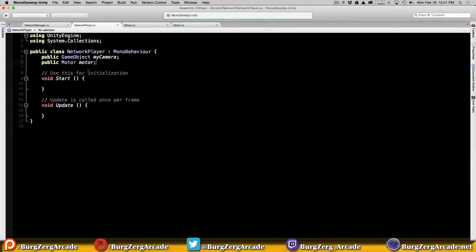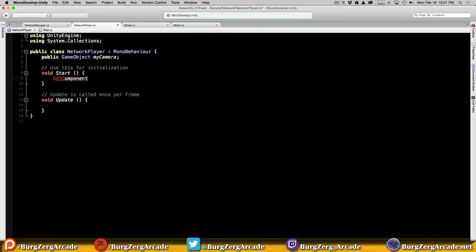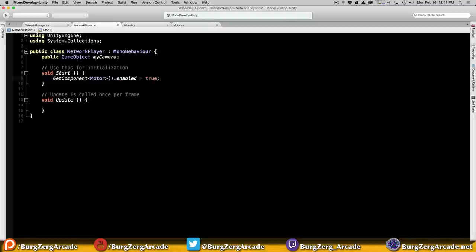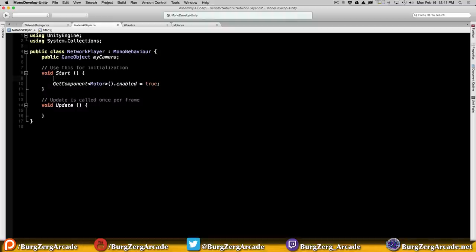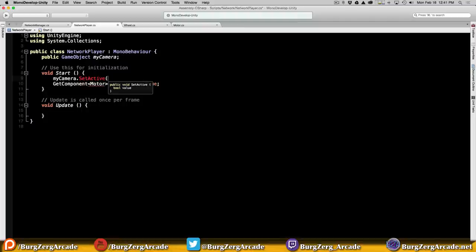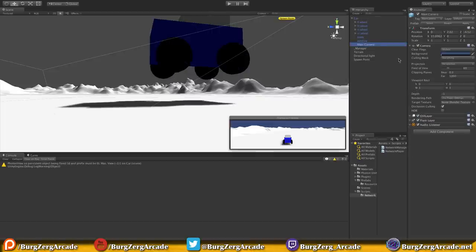For components we can just use GetComponent - the component we want is Motor - and we'll set enabled. For the camera game object, we use SetActive. So we'll say myCamera.SetActive(false) - this turns the whole game object off. The reason I do this is because sometimes when I'm just trying to turn the camera component itself off, it just doesn't seem to turn off for me for some reason. But if I go ahead and turn the whole thing off I've had no problem with it. Let me know in the comments if you've had similar experiences - it's just in Unity 4.6 that I've been having this problem. So we've got the camera and we've got the motor.